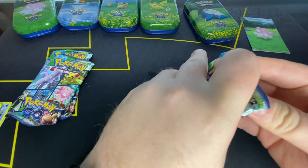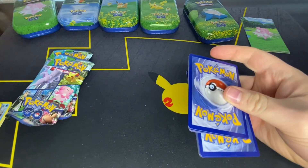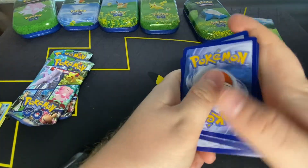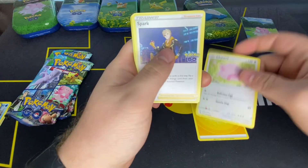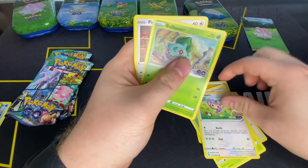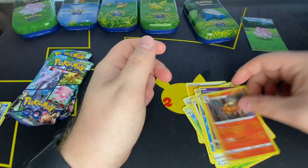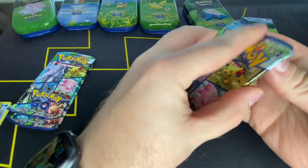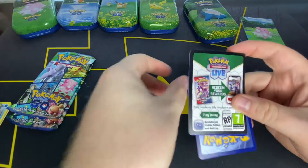Spoke Blast me - for someone who really likes Pikachu it's not that great. Here's one Pikachu and here's a different kind of Pikachu, two Pikachus. Electric Energy, Chansey, Spark, Aerodactyl, Aipom, Bulbasaur, Pidove, Magikarp, Eevee, Natu, Charizard. We have opened seven packs and gotten nothing, not even a V, not even a regular V.